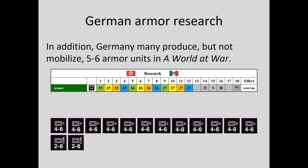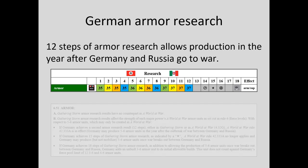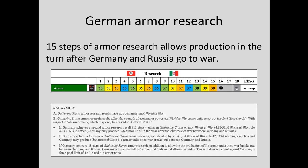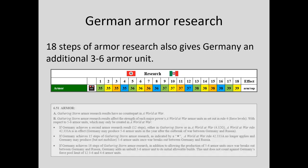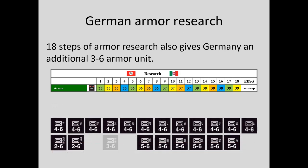A 12-step German armor research result also allows Germany to produce 5-6 armor units in a world at war. 12 steps of German armor research allow 5-6 armor units to be produced in the year after Germany and Russia go to war. 18 steps of German armor research also gives Germany an additional 3-6 armor unit as an allowable build right from the start of the war. That can be pretty handy.